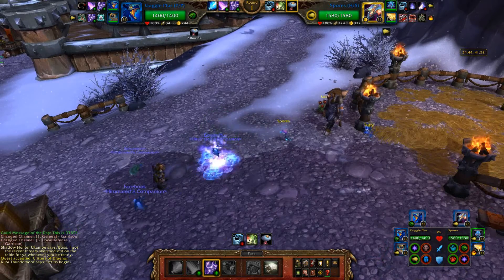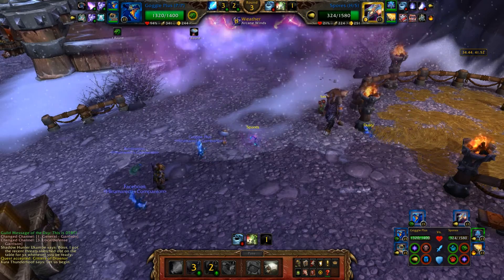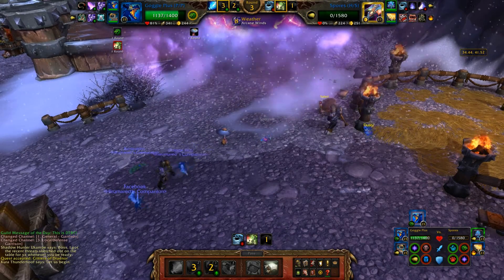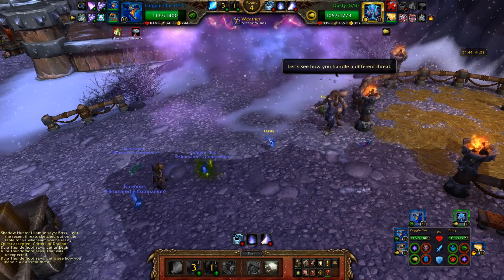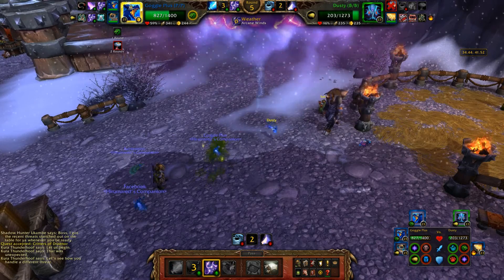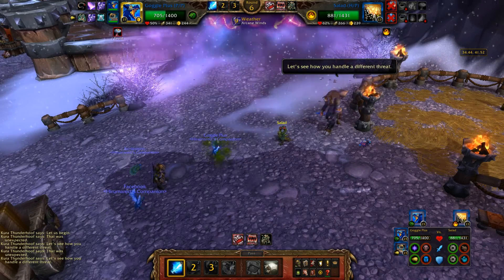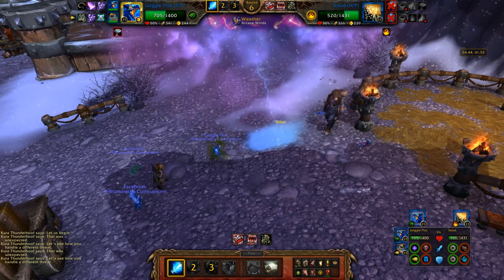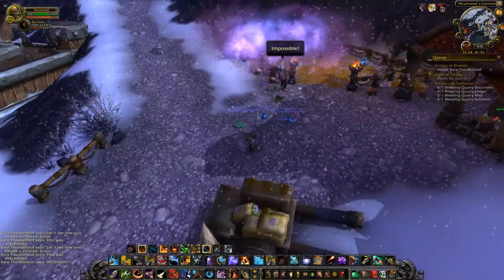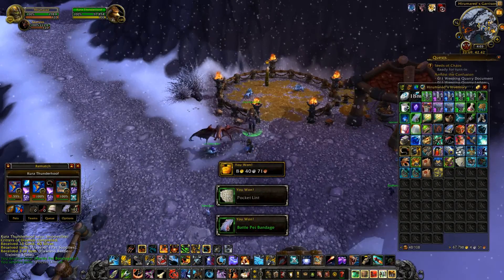You can only do the pet tamer that shows up randomly once per day, so if you have a pet menagerie in all your garrisons on your alts, you can only actually do the quest once per day. The person you defeat is really easy — you can take him out with pretty much any team because some of the pets aren't even level 25 or rare quality, so they're really easy to beat. You get the Bone Serpent randomly; you also have a chance to get the Silver Shock Elver and one other pet. Since he's a pretty easy pet to obtain, you can also just buy it for really cheap on the auction house.